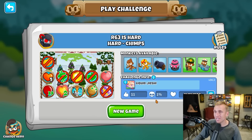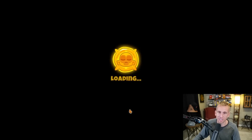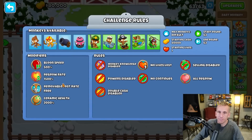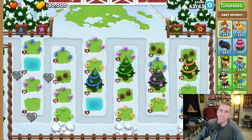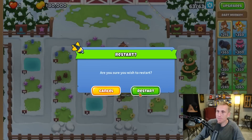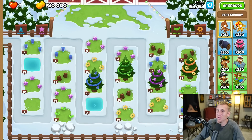Round 63 is hard - 1% win rate, only 18% of people who tried this could actually beat it. What are our modifiers? I didn't even look. 1500% regrow rate, 200,000% ceramic health - we're used to this, it's always the same. Regrow on round 63 - look at this, it's ridiculous. Oh wow, and they're super spaced too so it's like scary. Well they're the same space - they're just faster I guess.